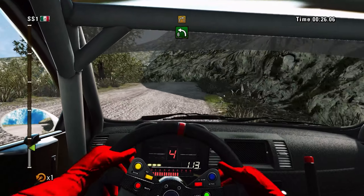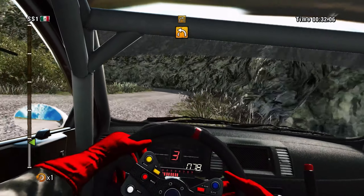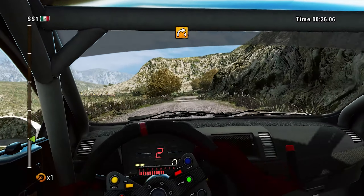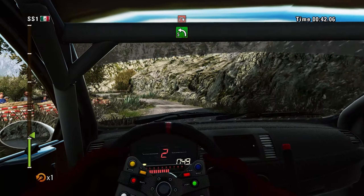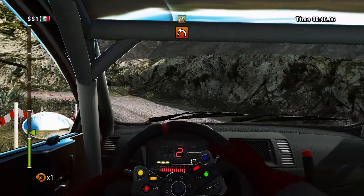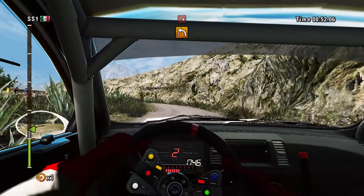Right 4, into left 4, and right 3. Left 4, long, tight, and 60. Water, right 4, water. Left 3, and left 5, water. Hairpin right, then left 2, very narrow. Right 3, open, into left 3. Then hairpin right, barrier outside, and 40.